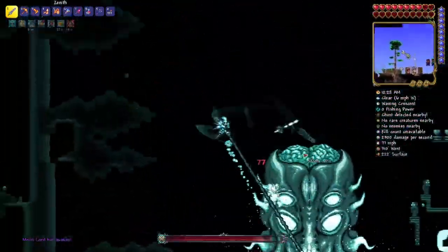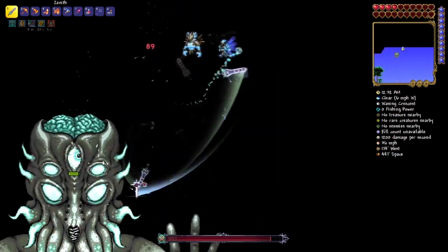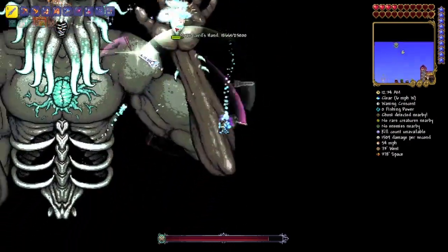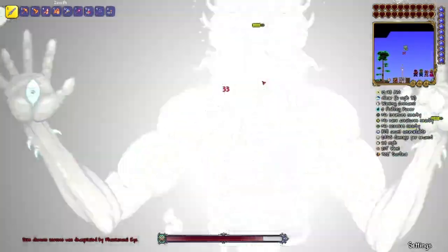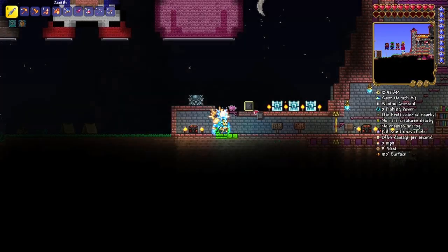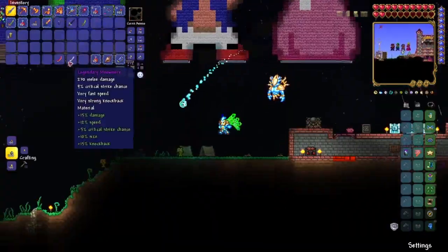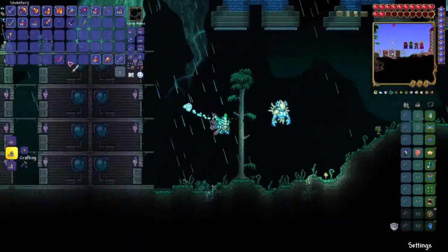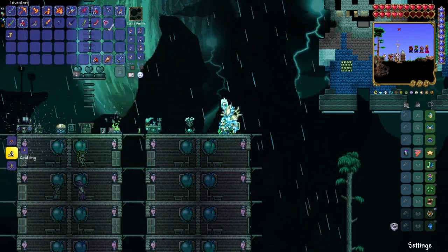Alright, let's get out of there. Let's destroy the middle eye — never mind, I clearly don't know how to do that. But you do need two items from the Moon Lord, and those two items are the Meowmeer and the Star Wrath.